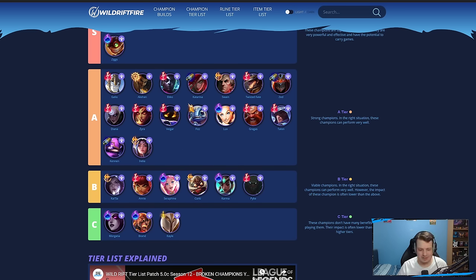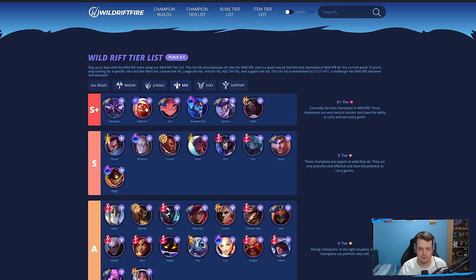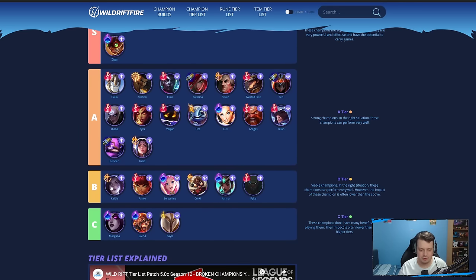B-tier: Kai'Sa mid lane just isn't really a thing anymore — all these AP champions destroy her early game and she doesn't really scale as well. She can do decent if you can catch enemies off guard with fog of war, but if you can't one-shot, she's difficult. Seraphine doesn't really do too much — she's okay as a support, not really a great mid lane carry. Corki just isn't good at the moment, takes way too long to come online. Karma can do decent poke damage but I'd rather have other poke champions with more damage. Pyke mid — you can roam, but most of these AP champions have wave clear, so if you don't get an advantage in other lanes you'll fall behind.